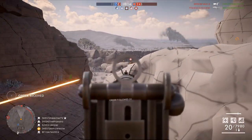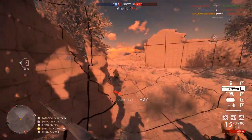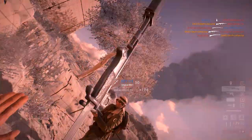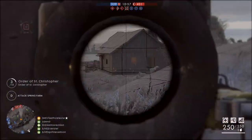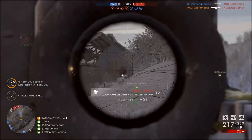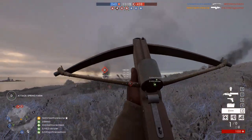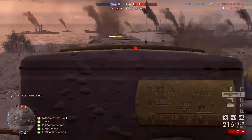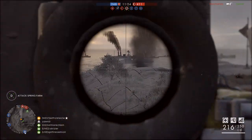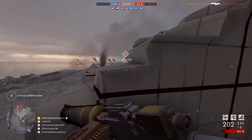There are six new weapons available in this CTE build, which may be the final number for the DLC. For the Assault class there's the M1912 Steyr fully automatic pistol and a C96 Trench Carbine — both look like pilot or tanker weapons but DICE has placed them in Assault. The Medic gets the British Farquhar Hill rifle, which I'm really happy to see. Support gets a Browning M1917 heavy machine gun set up as an infantry weapon, similar to the Perino from the Tsar DLC. The Scout gets two weapons: the Arasaka rifle and the Carcano rifle — Italian players will be happy about that one.